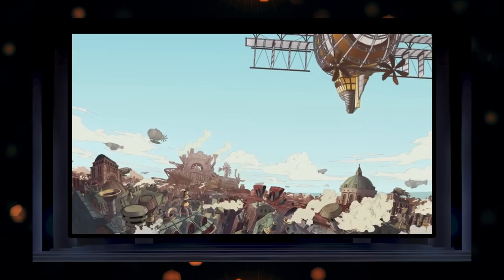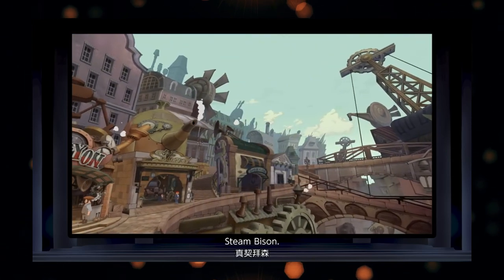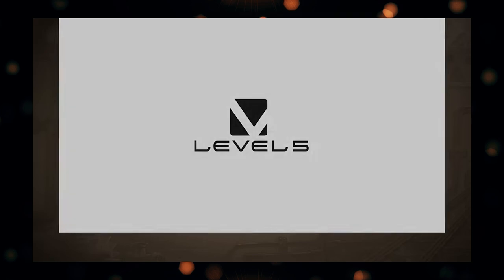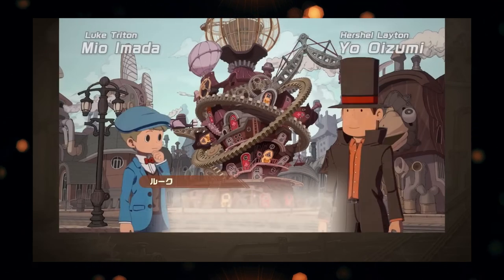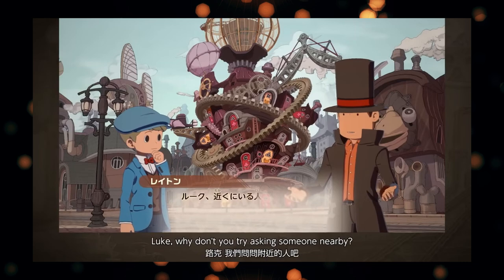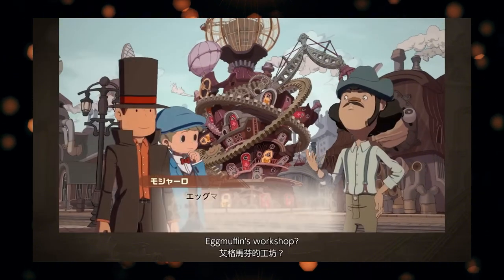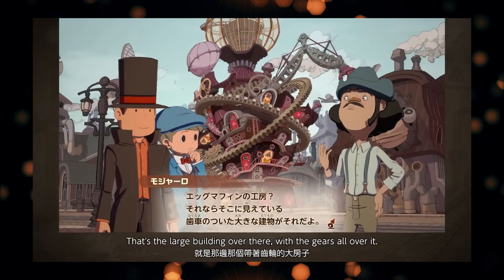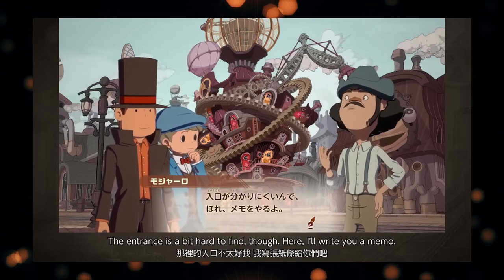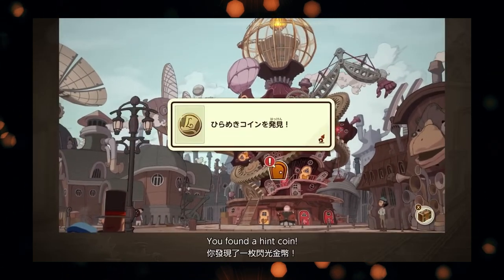First off, I wanted to point out some changes I noticed from the early release window gameplay trailer they showed last year. One of the main things I noticed is the gameplay looks different. That feature where the foreground characters — Layton and Luke — you would see them in the foreground when you were searching the environment, that seems to be gone. I only see in the gameplay now a first-person perspective entirely, where you have the D-pad options to choose where you go. I do not see those characters in the foreground in any of the new gameplay.